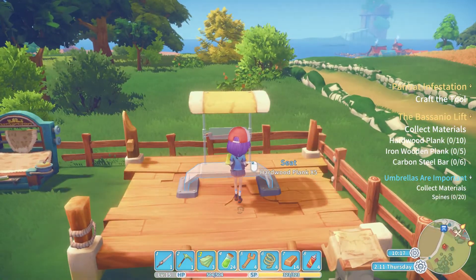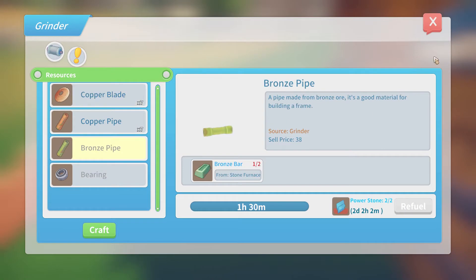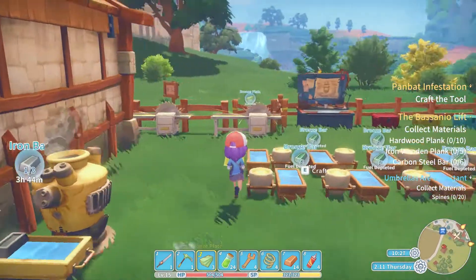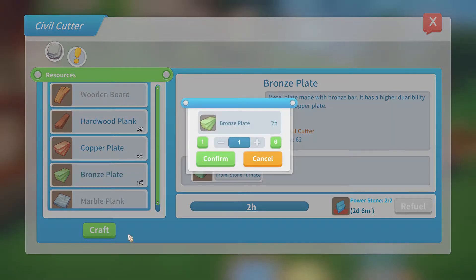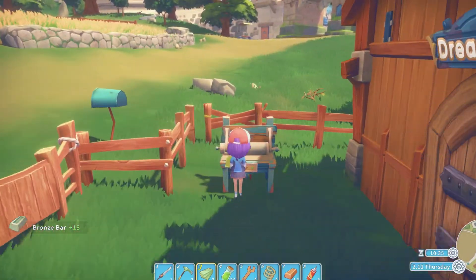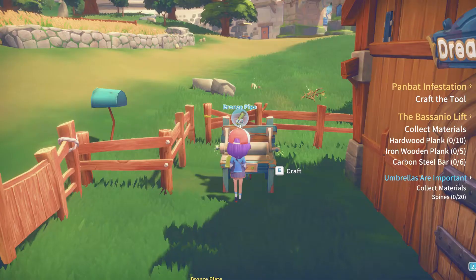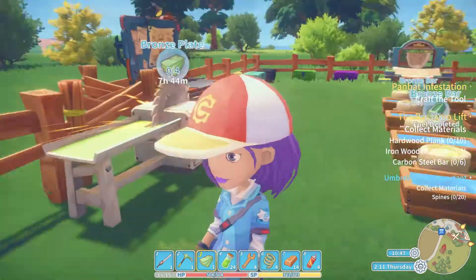I need bronze bars for this. Can I make any bronze pipes? No, because I used all the bronze. Let's cancel it if I can. Take back all the bronze, and then I'm going to craft like four. Then I'll make bronze pipes out of the rest - I only need two. The rest can be made into bronze plates if I need any more. How's the hardwood planks going? We have one so far - going well then, really super well.